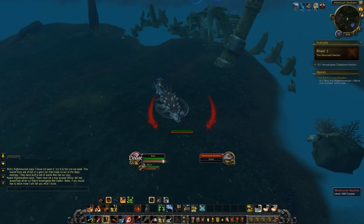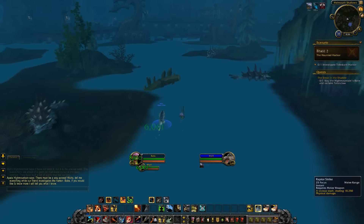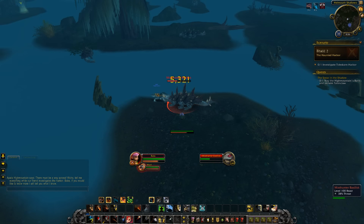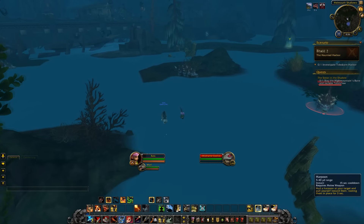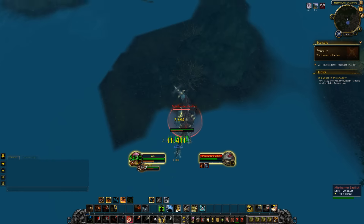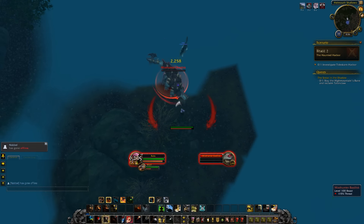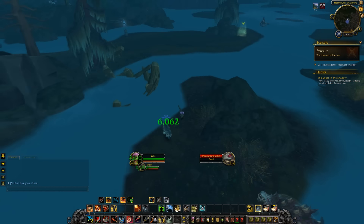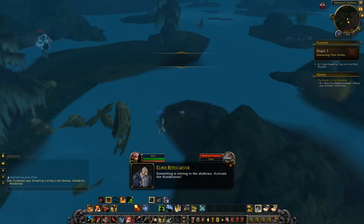I'm probably going to call 'focus' 'energy' so much during this playthrough. There's no loot on any of these — they're giving very little XP so there's no point fighting them much. I'm totally surprised by how quickly my focus is regenerating. Getting back to 50 for Flanking Strike — I was kind of expecting it would be difficult to maintain enough focus to keep Flanking Strike on cooldown. So far that is absolutely not the case. There's also Harpoon — a little charge. Something is stirring in the shallows — activate the ward stones!